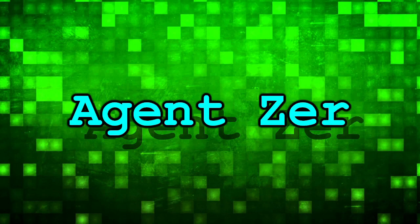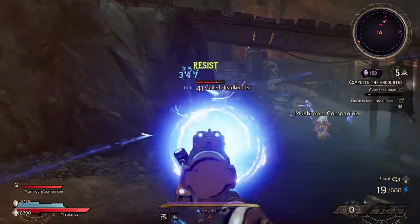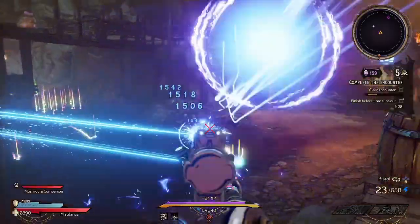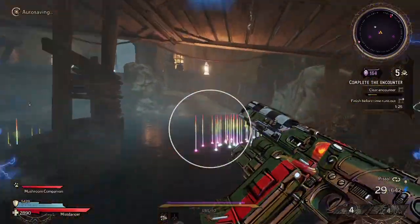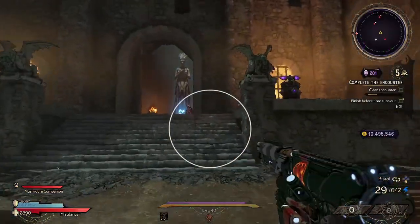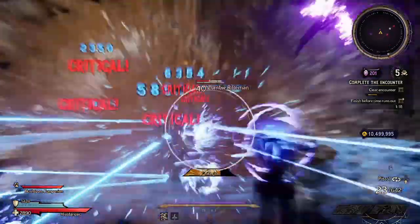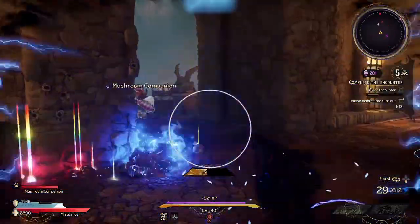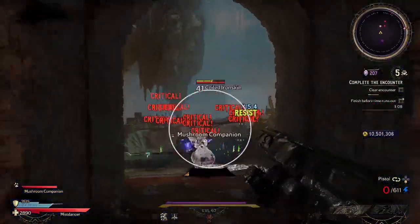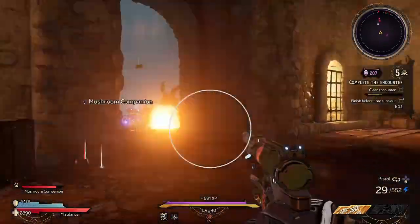I love being a master of stealth, emerging from the shadows to cut down your unsuspecting enemies. In Tiny Tina's Wonderlands, there is one master of stealth in the Stabomancer. Now combining the Spore Warden with the Stabomancer, you can create some epic builds, and there are a ton of builds to go around. In this video, I'm going to give you one of those epic builds of the Stabomancer Spore Warden with a focus on the Stabomancer.